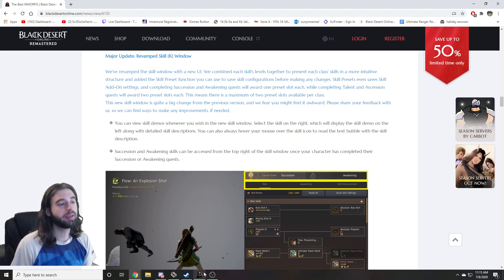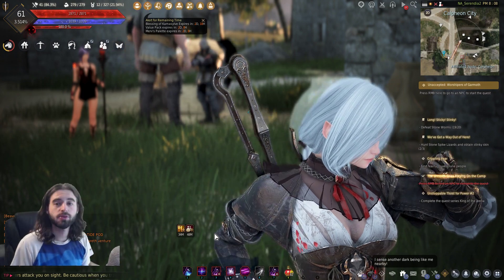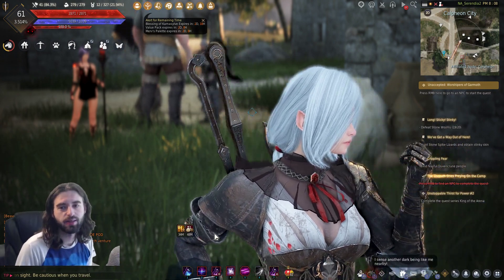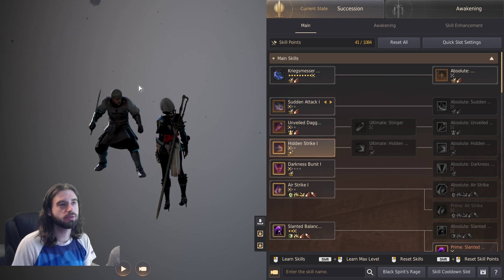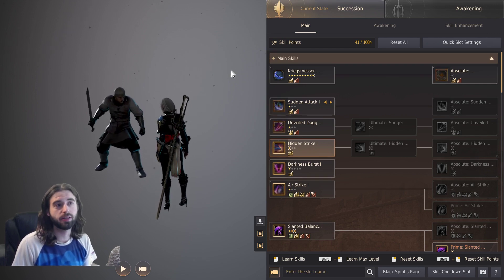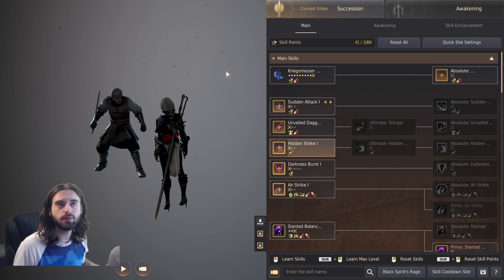It's how to revamp the skill menu and make it as impossible to understand as possible. Now when you log into Black Desert and press the K key on the keyboard, it's going to look like a freaking mess. Honestly, this is worse than the console version of Black Desert for figuring out your skills. But this is your new skill menu you get to work with.